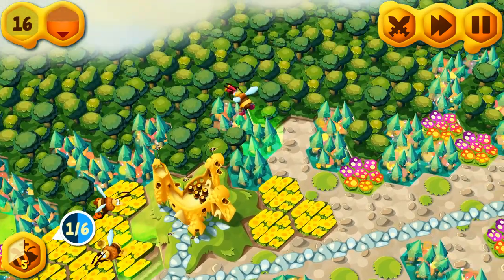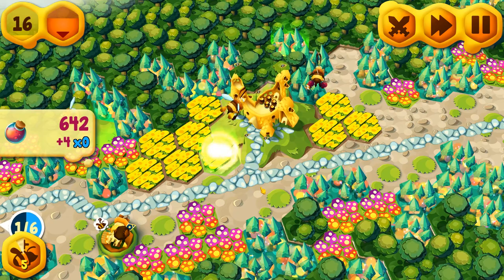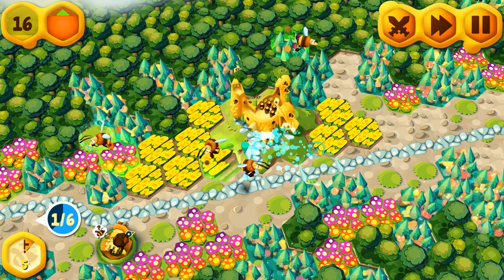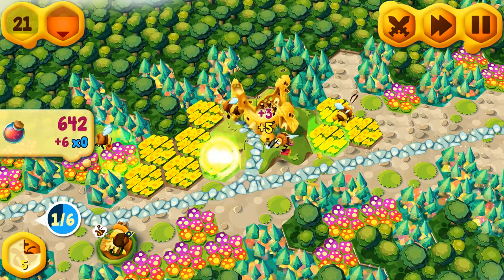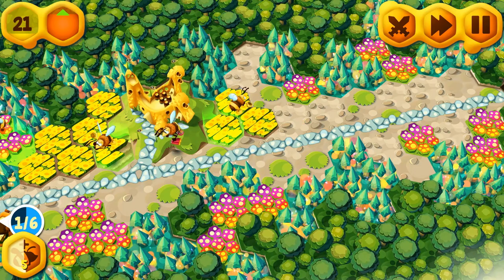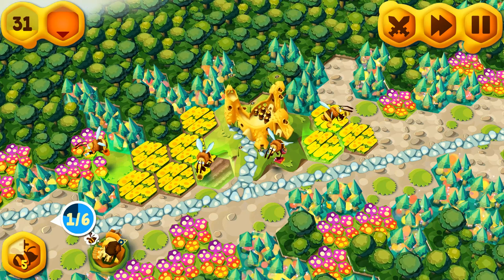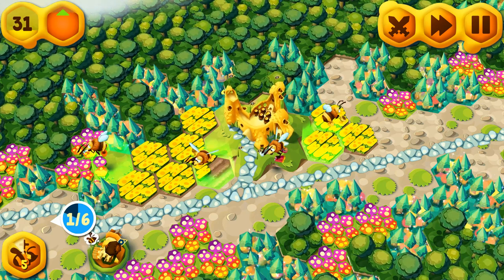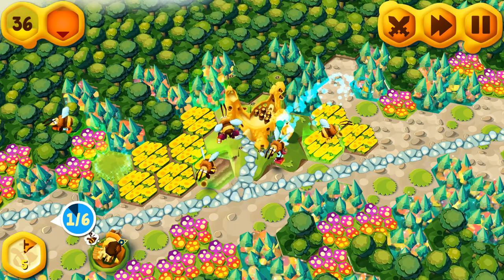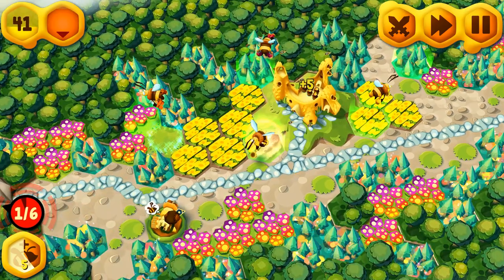I guess as soon as you collect honeydew from one place, it stops sparkling and then you have to move on to the next one. Let's get more pollen. I do want to save up enough so I can put more buildings down. Give me another bee. So I guess if there is no honeydew around the area that you sent your bee, he won't collect anymore.